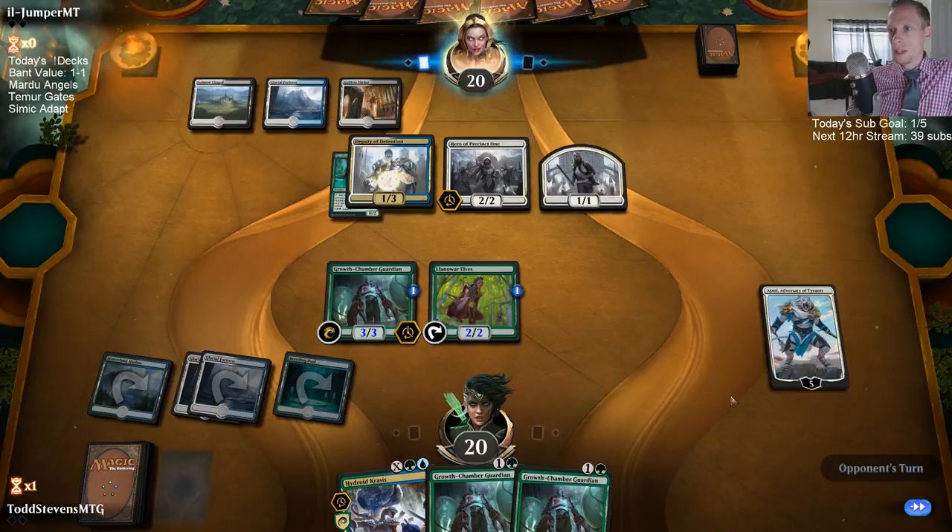We're playing against the Esper Hero deck and they have turn-two Hero, turn-three Deputy — that's certainly good for them.